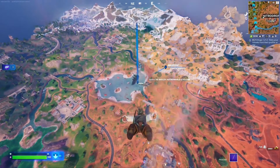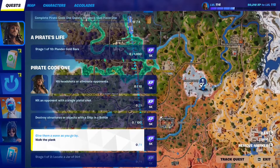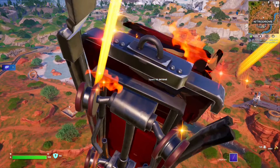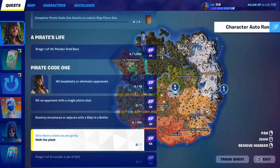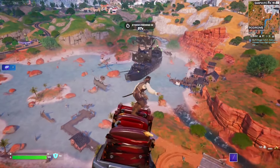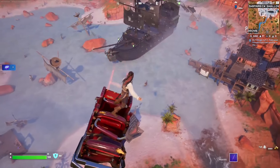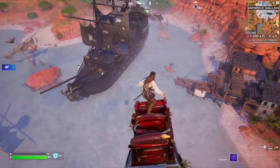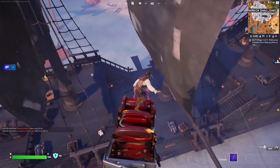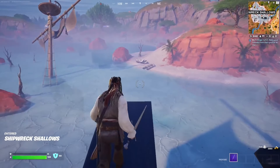For this pirate quest you have to walk the plank. There are two locations: either go to Shipwreck Shallows or go to one of the two pirate ships on the map. When you make your way to the pirate ship there should be a plank inside. Walking the plank is a punishment from pirate movies — you jump into shark-infested waters. There we go, this is the plank — this is sick! Let's walk it.